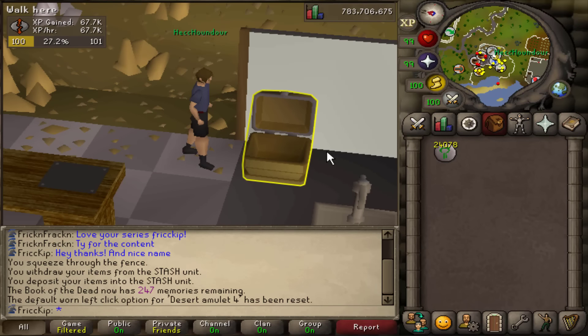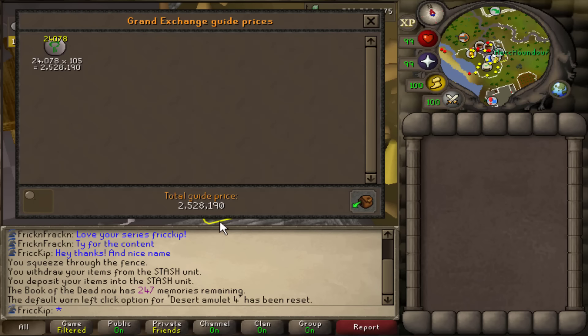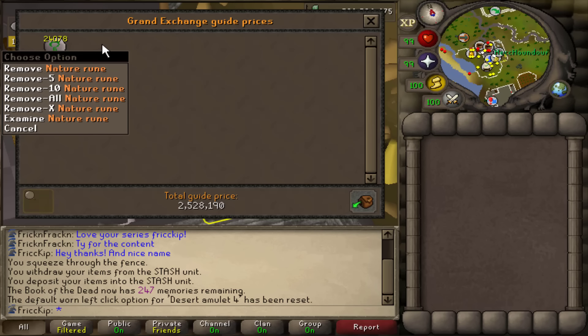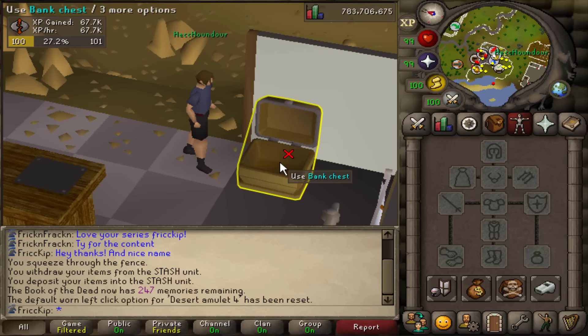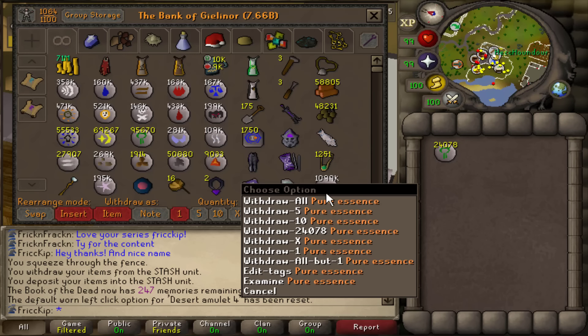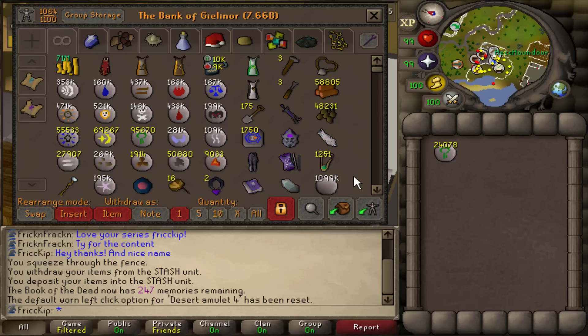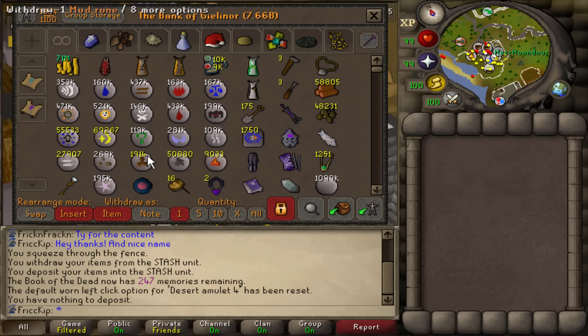The results are in — I did my one-hour runecrafting video with the new method and got 67.7k runecraft XP per hour with regular pure essence, not daeyalt. I crafted a bit over 24k nature runes which has a GE value of about 2.5 mil, or as an ironman I could sell to Leprechaun Sane for 90 GP each and get just over 2.1 mil — 2.1 mil raw GP per hour as an ironman. I went through 7.5k pure essence in one hour. It's got to be one of the best raw GP per hour methods for an ironman, plus a chance for the runecraft pet. I also hit a white stack of nature runes, maybe for the first time on the account.